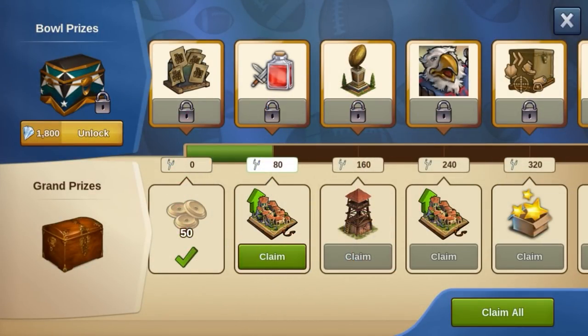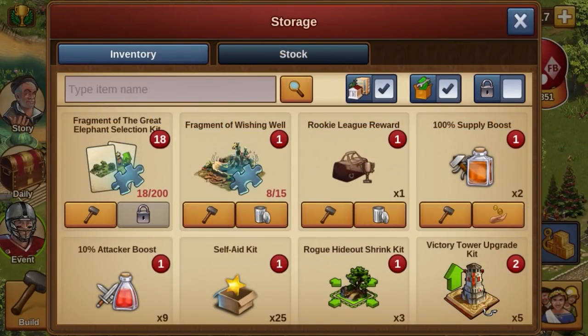If you have already unlocked several, you can also collect them all at once via the 'Claim All' button. If you forget to collect the prices during the event, they will be automatically added to your inventory at the end of the event.